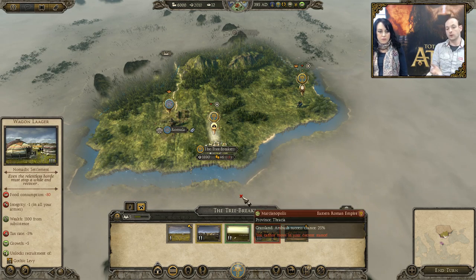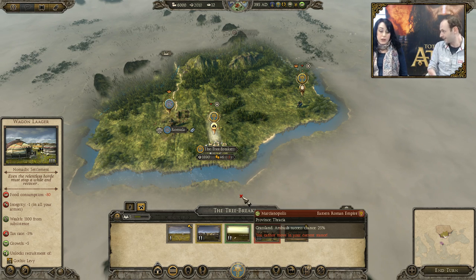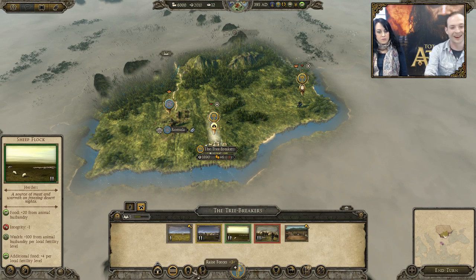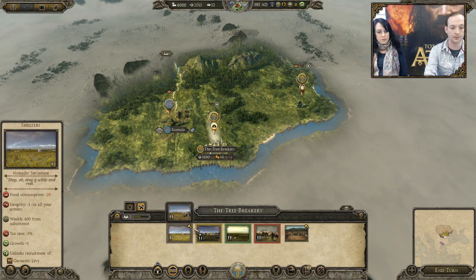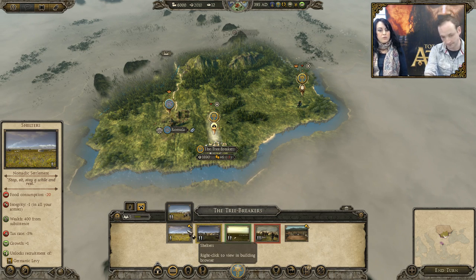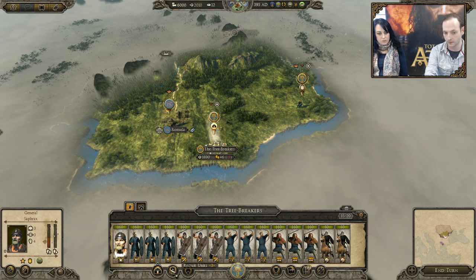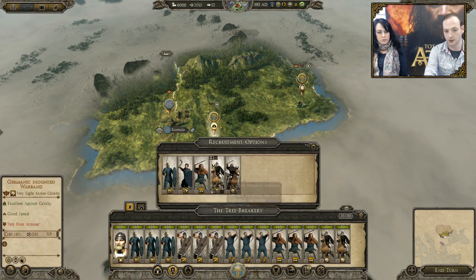When you're a horde, you can't recruit unless you're in an encamp stance — you're not allowed to recruit units. You can hire mercenaries if you're desperate and can handle the money that takes. So you have different buildings, such as the shelters which give you Germanic levies. With your force selected, those options become focused and no longer grayed out, and you'll be able to recruit the units you require.